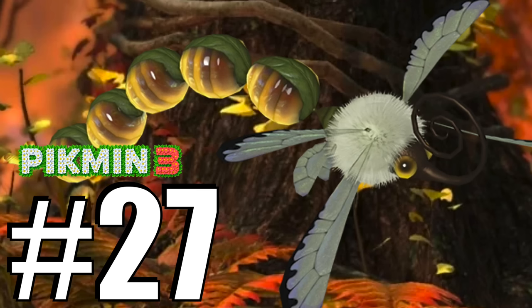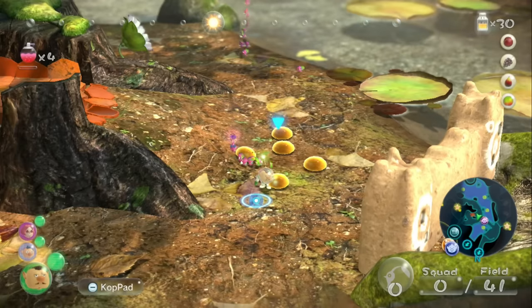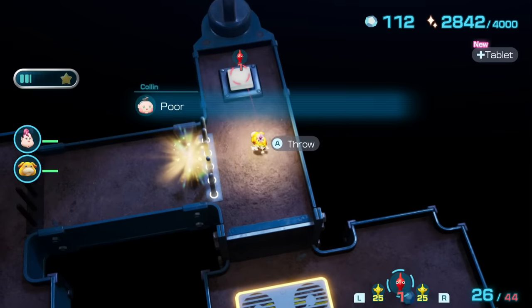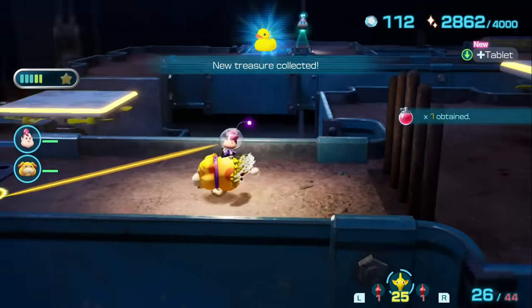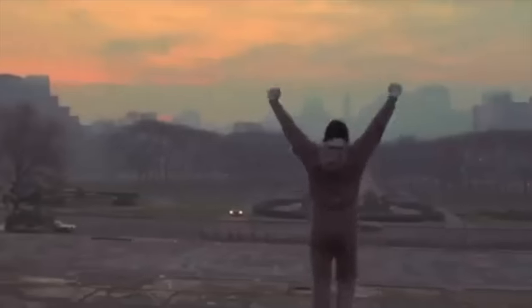Number 27, the Nectarous Dandelfly. This creature would float overhead until you hit it with a single Pikmin, when it would disperse its body segments and disappear, leaving only Nectar behind. The Dandelfly fit well with the environments of Pikmin 3, but with the reintroduction of caves in Pikmin 4, the developers decided to go back to the Pikmin 2 Honeywisp for the game's harmless Nectar-dropping enemy, because the Dandelfly just doesn't belong underground. Number 28, the Swarming Sheergrubs did not make it into Pikmin 4, and the world is a better place for it.